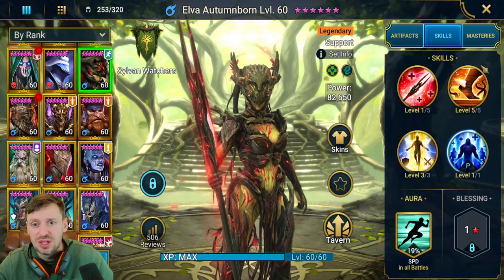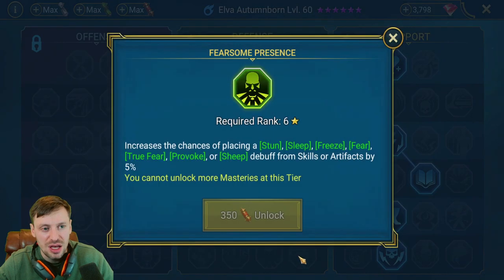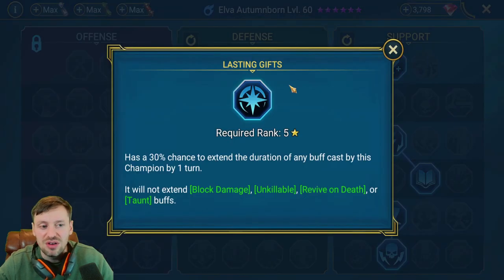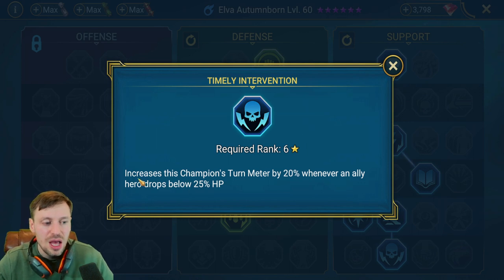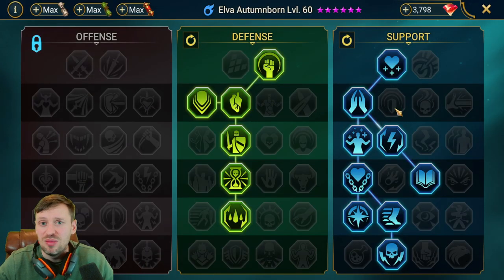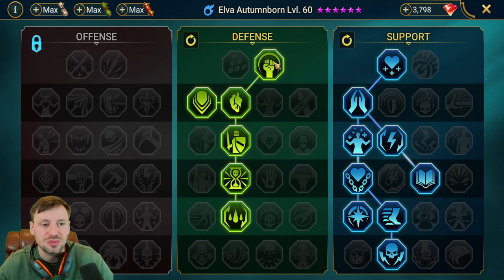These masteries work well for arena too, though you could swap in Unshakable for extra resistance. I really like this setup because we've got loads of healing, Laura Steel for a bit of extra stats, and Lasting Gifts to extend buffs. The key is Timely Intervention — whenever an ally's HP drops below 25%, her turn meter is boosted by 20%, so she can cycle through abilities quickly, heal, and bring people back. It pairs really well with Rapid Response, giving a 30% chance to increase her turn meter by 10% whenever a buff expires.